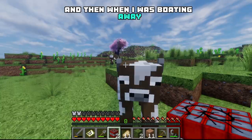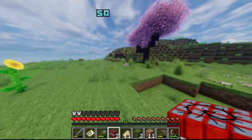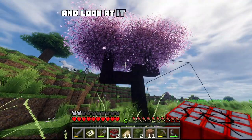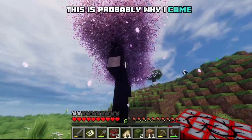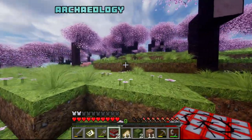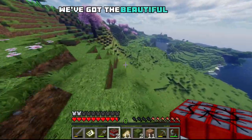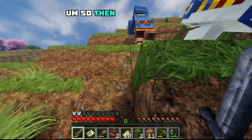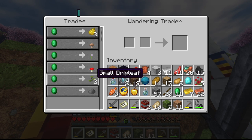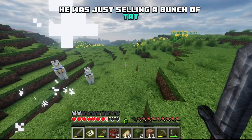When I was boating away I saw in the distance a cherry blossom. Wow. So I just went bounding up the hill to the cherry blossom — look at it in all its glory. This is probably why I came back to the game when I saw the Tales and Trails update. They've added all this archaeology and the sniffer and things like that, but screw all that — we've got the beautiful cherry blossoms. So then I saw this island that I wanted to set up base on, but on the way I saw the llama trader and as usual he was just selling a bunch of tats, so I murdered him.